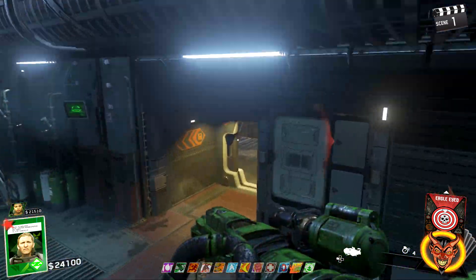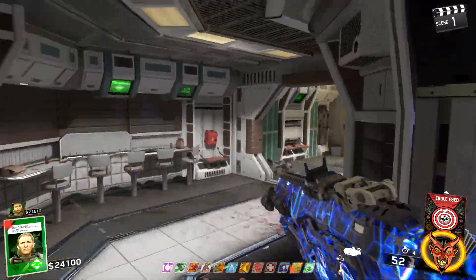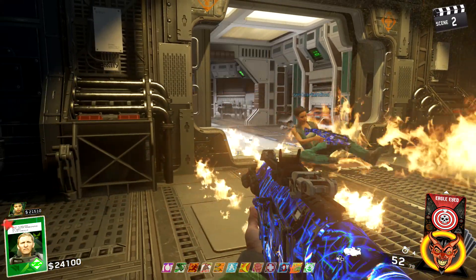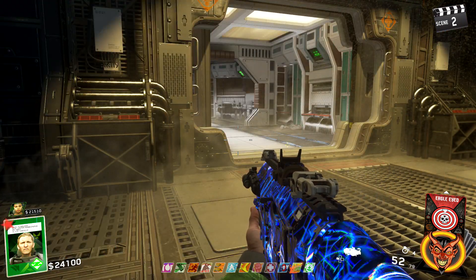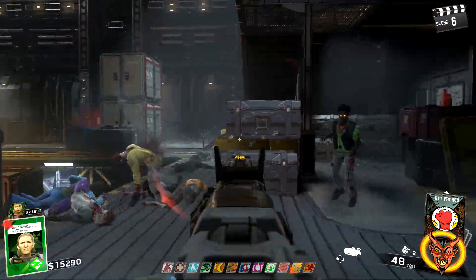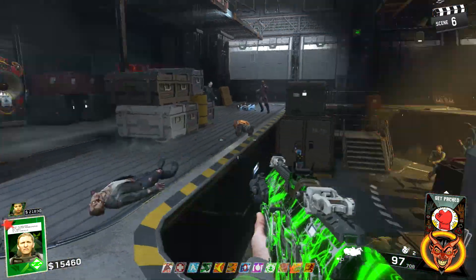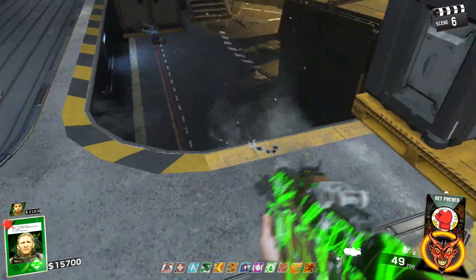Now this next part is all about choosing your zombies class to be the most effective. Each class will come with a main special ability, and along with this you can also choose to add some class perks, which work just like Gobblegums or fate and fortune cards. Let's name through the classes you can choose before starting a zombies game. The first class is called Offense, and the ability is called Free Fire.